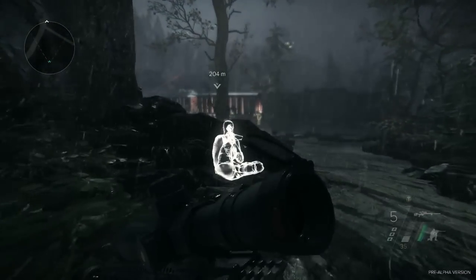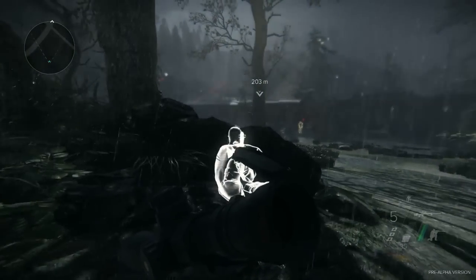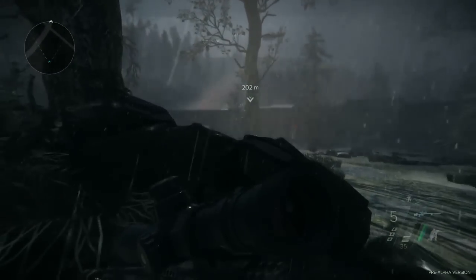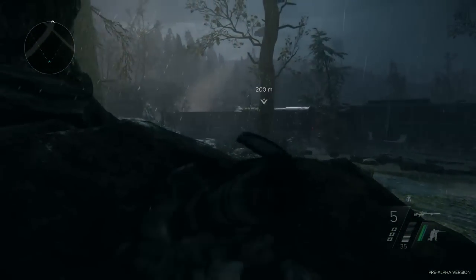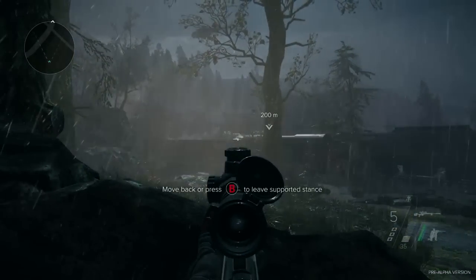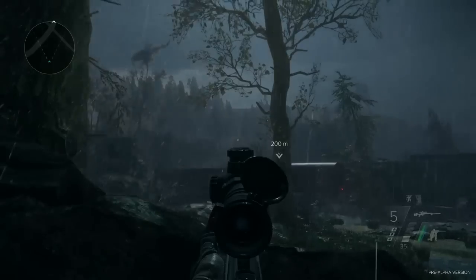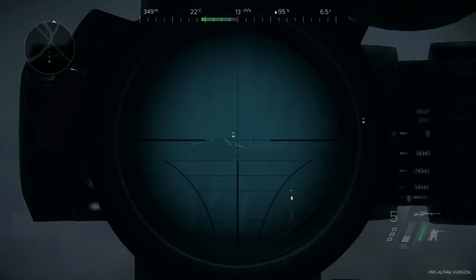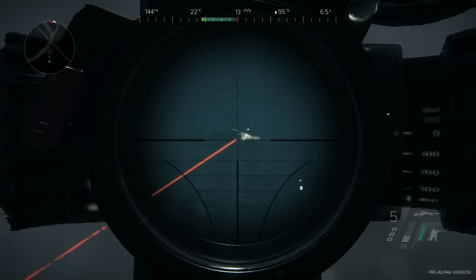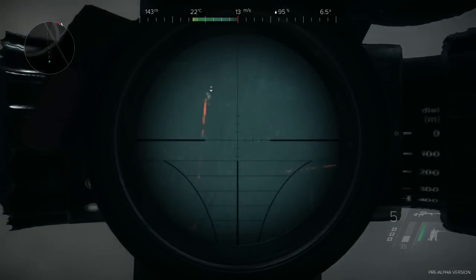One of the other cool aspects of scout mode is that it can access what we call stances. If you hold your rifle unsupported, it's more difficult to control. If you use parts of your body or terrain to brace it, you get all sorts of different stances. As a special forces operative, using your rifle against a piece of terrain gives you much more control. Alec can use that to search for the general and potentially take shots as he tags patrols and enemies.